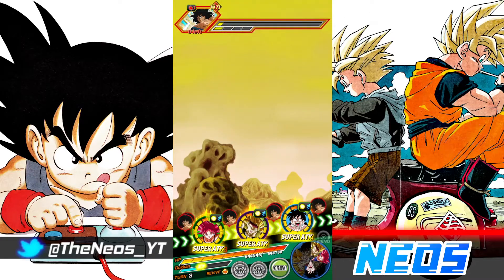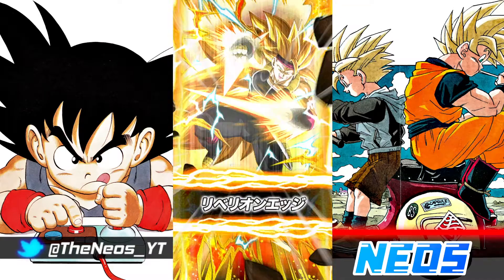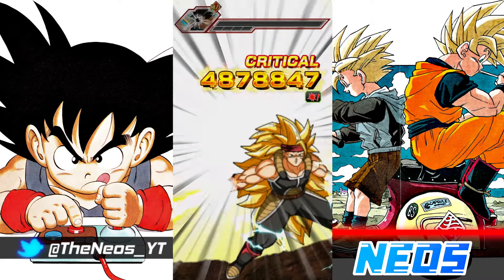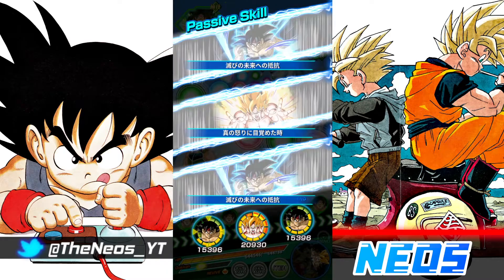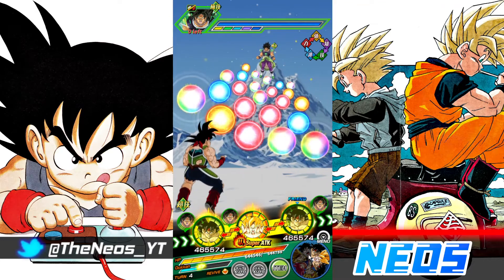He didn't finish Broly off, so we get to see at least one attack - 7.2. That's fine. That's a double super attack coming Broly's way, so offense is very good. We've got the crit as well, and we are able to seal him in this first phase. No super attacks at all.